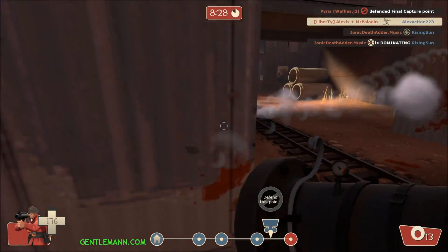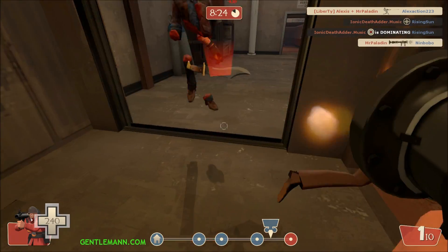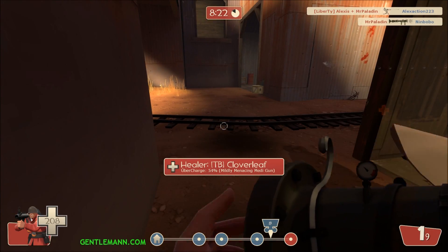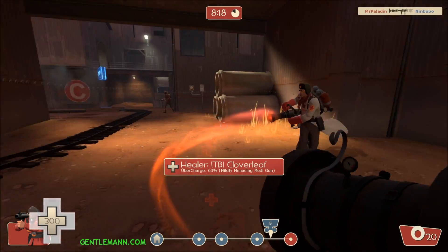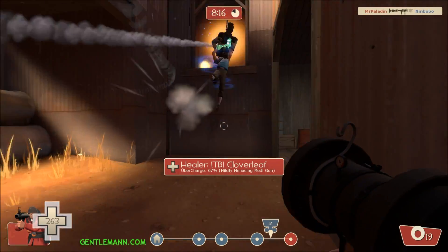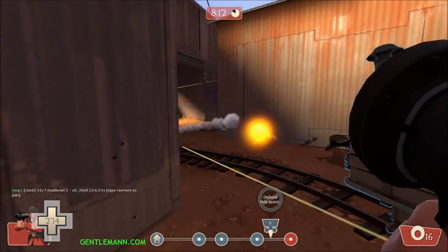Shadows — I hate shadows in this game, especially as a spy. I knew where that sniper was just by the shadow I was seeing on the ground. It's so annoying. As a spy I never know where my shadow is, but sometimes enemies can come around a corner and take care of me because they've seen my shadow.